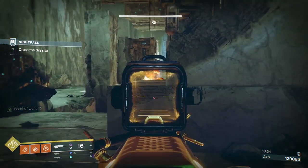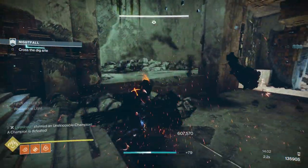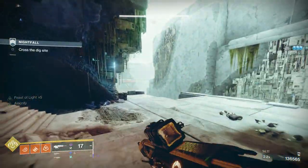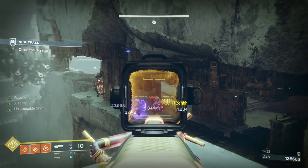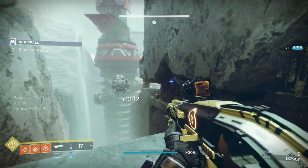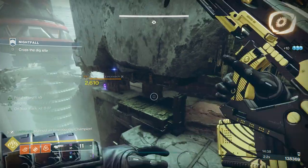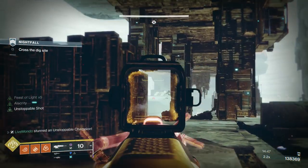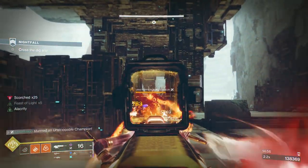The tendrils — the hair that lights up on Unstoppables and Overload champions — when they're lit up you can't re-stun them. Once they stop shining, you can stun them again. So I backed away, waited for him to come up, and once he was available to stun — stunned, rocketed, done. Now we're almost at the boss. I clear the smaller red-bar enemies and try to leave myself with the Unstoppable and the Blood Guard Incendia as the last two.